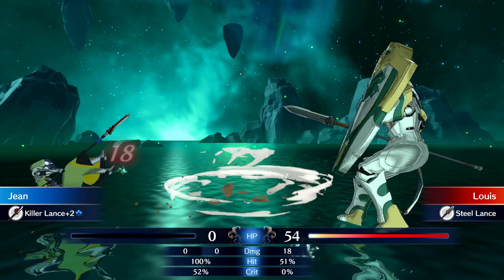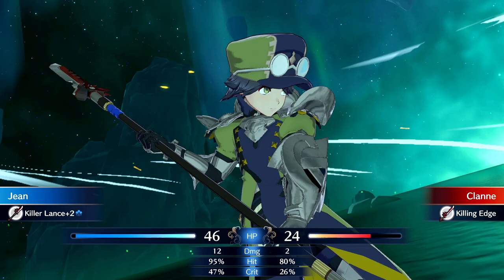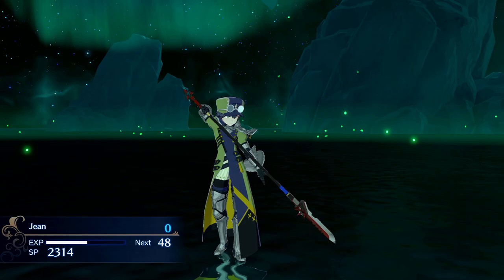For standard arena matches, you get 3 per visit and you should use them. They grant EXP no matter if you win or lose, though I'm certain winning grants more. To hedge RNG in your favor, equip a killer weapon and bank on a lucky crit. Arena enemies are random; however, units can build support if they fight each other, so that's another reason to do these as well.